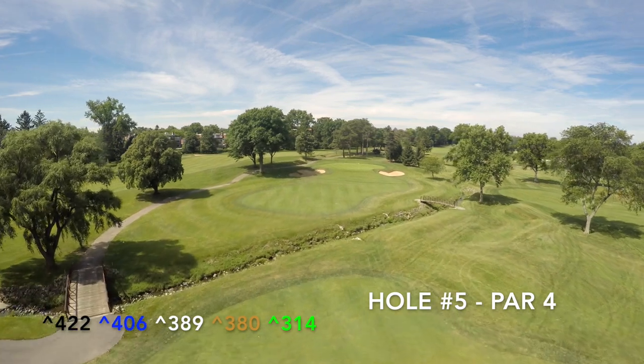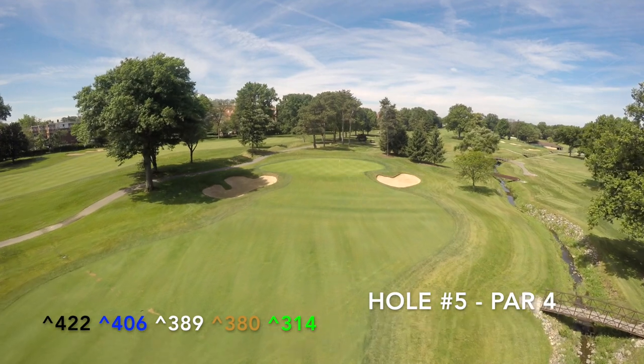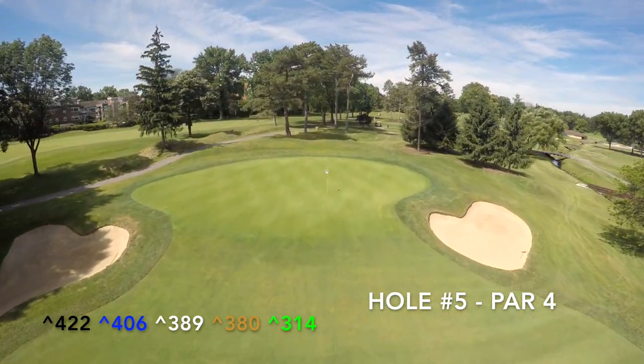The green is protected by two bunkers short left and right along with a false front. The green slopes from left to right and back to front. Leave yourself on the wrong quadrant and you may have an almost impossible two putt.